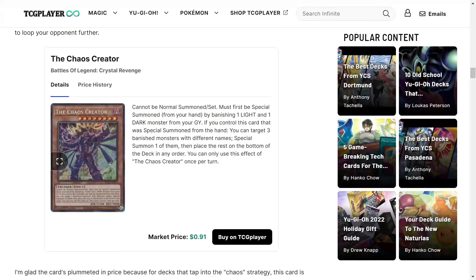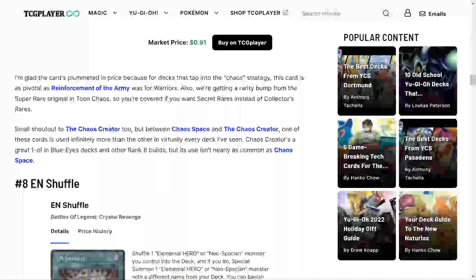Next is Chaos Creator, and I'm so happy for this reprint because it was expensive. Cannot be normal summoned or set — must be special summoned from your hand by banishing one light and one dark monster from your graveyard. If you control this card that was special summoned from the hand, you can target three banished monsters with different names, special summon one of them, then place the rest on the bottom of the deck in any order. This was a card I really needed for my Black Luster Soldier deck and never picked up because it was too expensive — glad it got reprinted.